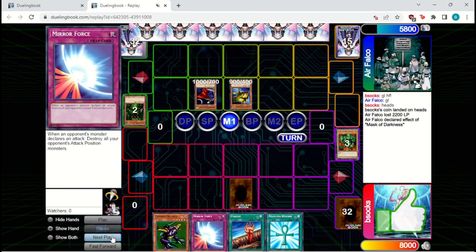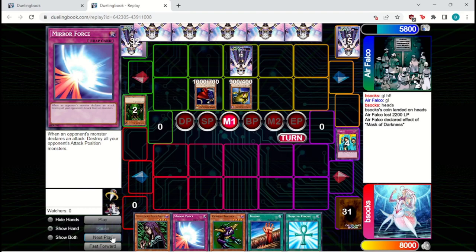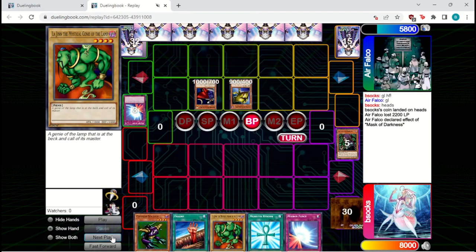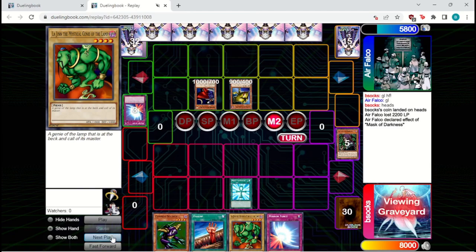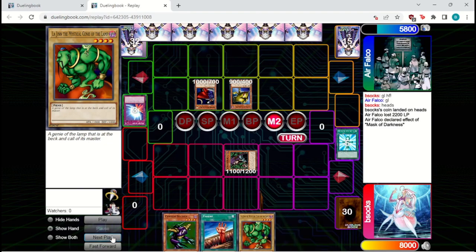They're going to bring out a White Magical Hat and try to get in for 1900 and discard a card out of our hand. Luckily, we have the Waboku set, so we can play around that. They set one and pass back. Witch is a pretty good draw here — we can summon the Witch and attack into the White Magical Hat. If they do have Mirror Force, then we can get a card to hand, set our Mirror Force, and pass back. We know they probably have Mirror Force set, and Mirror Forcing a Witch is actually not the worst for us. They do use it, so we get a Lajin into hand, then set the Mirror Force.